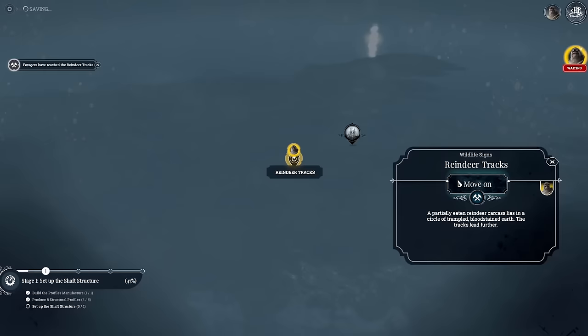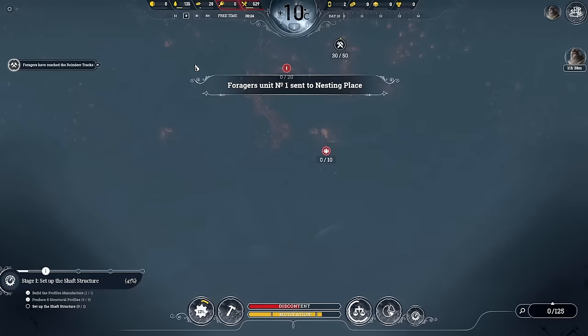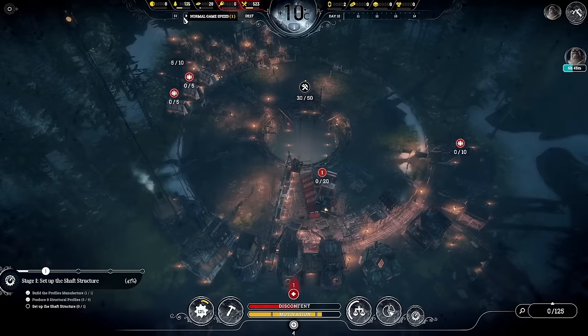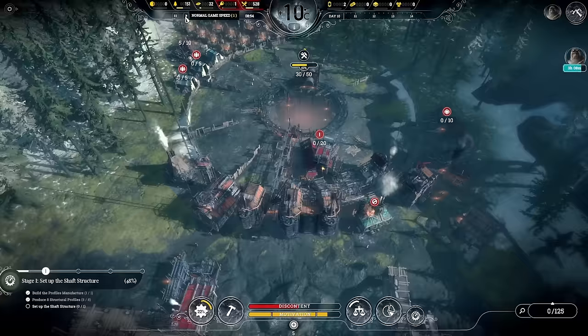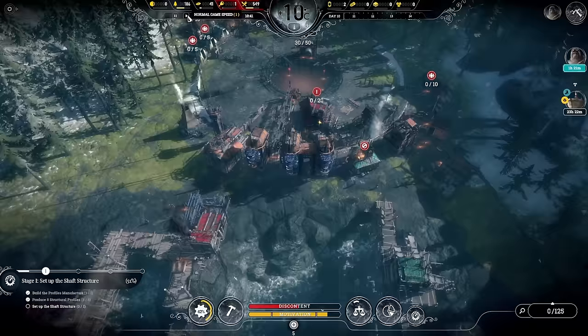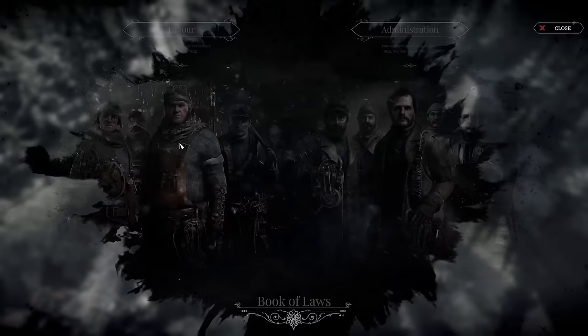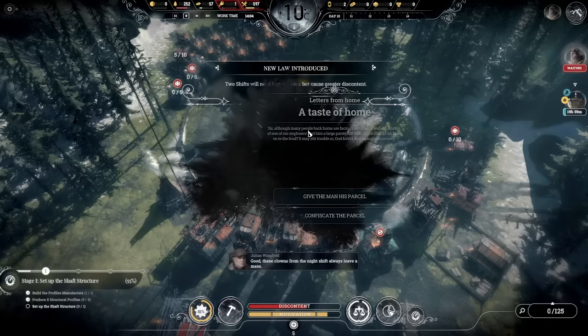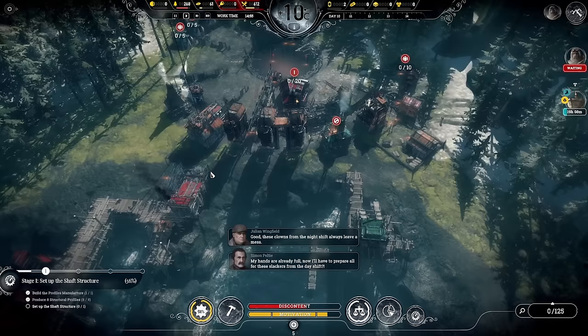The foragers reached the reindeer tracks — let's go to the nesting place. Normally I explore the frost land or hunting grounds thoroughly, but on extreme I don't think you need to, so we're just going for what we need. We can get 15 more workers in. Next time we'll go for engineers because we'll need a lot of engineers later. Another law already — we'll do shift work coordination, which allows 24-hour shifts with fewer people. We won't use it just yet but definitely will later.